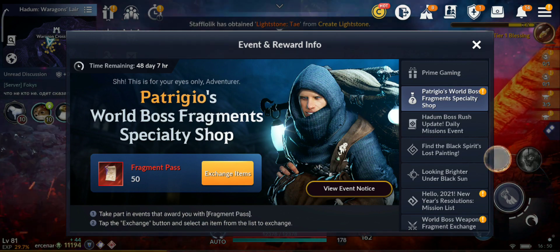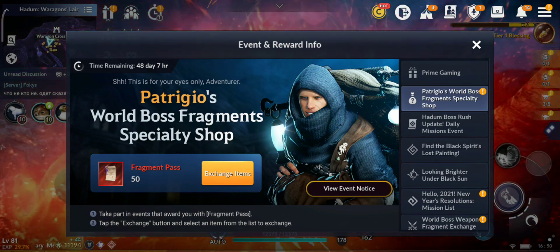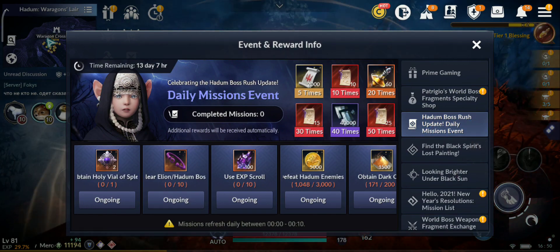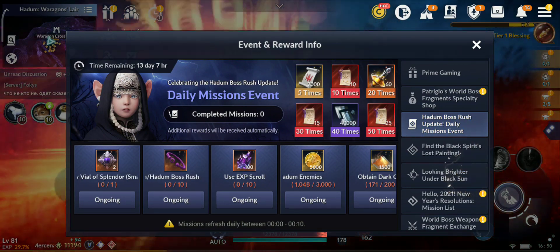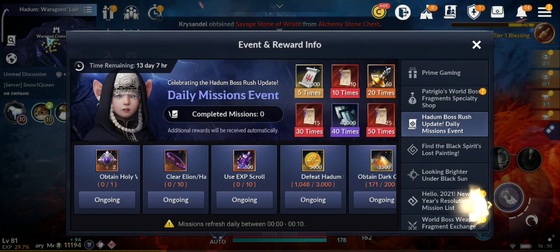We still have Patricio World Boss Fragments Special Shop for another 40-49 days. Today we have new daily mission events that will last for 2 weeks — I already reviewed this one.